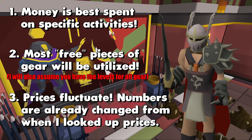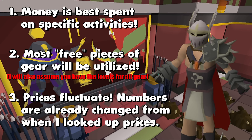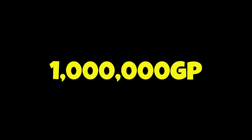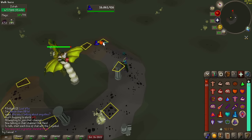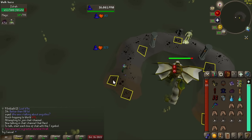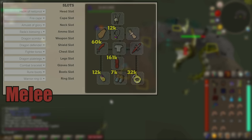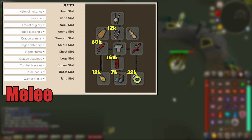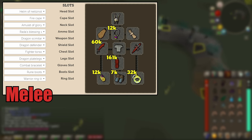With all that out of the way, we can start talking about baby's first 1 mil and what to get with it. Since we're going to be talking in a general sense on what to buy, I think it's important to take all combat styles into consideration, and what better place to start than with melee gear. The base melee setup here is going to be quite strong for the price point since we can utilize a lot of free options that are powerful. I would say maybe we can cut the warrior ring because it's an item that will be replaced later with just a straight upgrade.